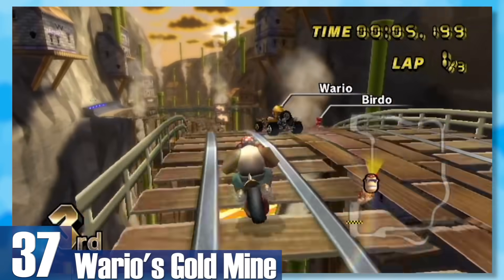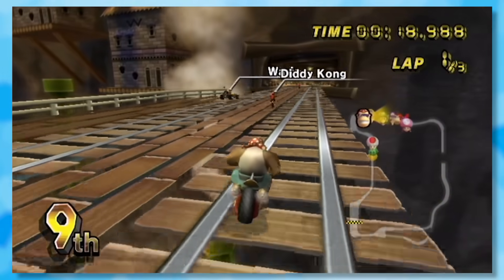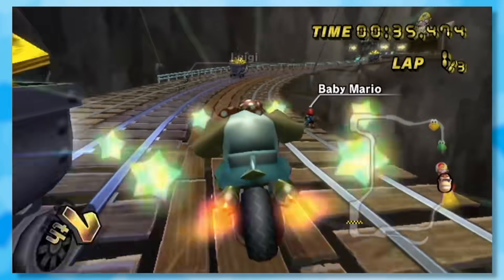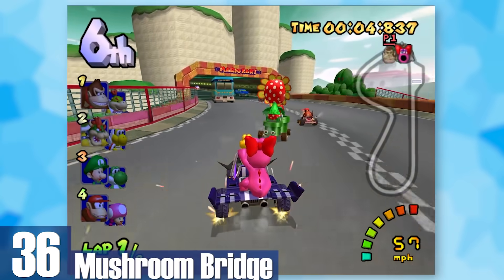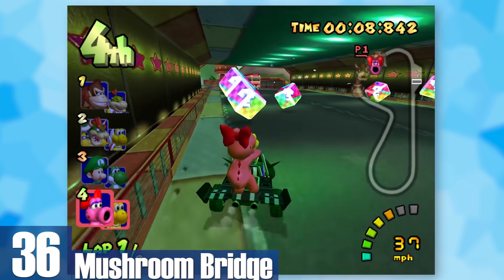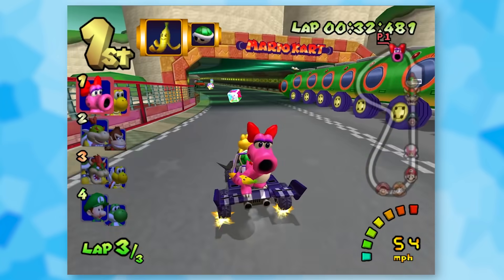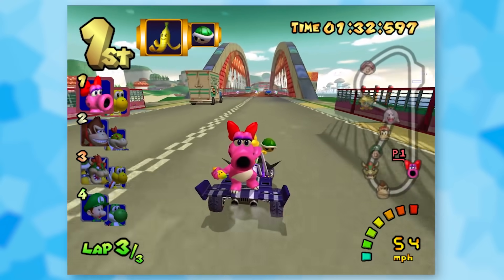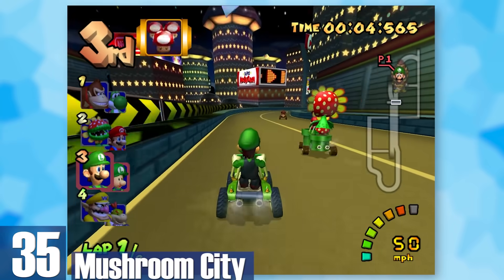37: Wario's Gold Mine. Of course Wario has a gold mine — he is Mr. Money after all. There are very few safety precautions since you drive on train tracks the entire time, having to avoid mine carts and falling into pits of darkness. 36: Mushroom Bridge. By far the most creative traffic level — most cars need to be avoided but there are mushroom cars that release mushrooms, and Wiggler trains that can topple you. You can also ride on top of the bridge, which has no added benefit but you feel like a badass.